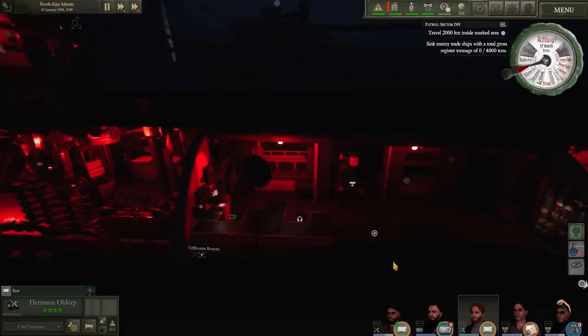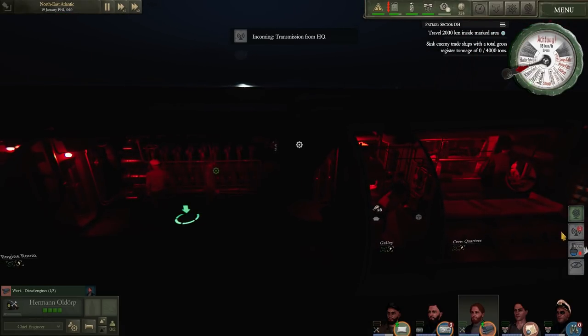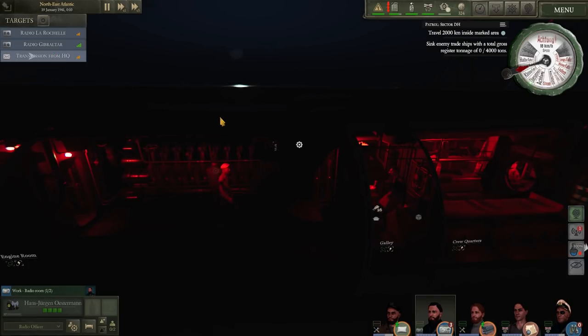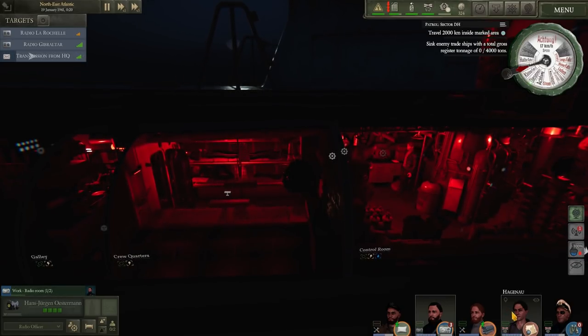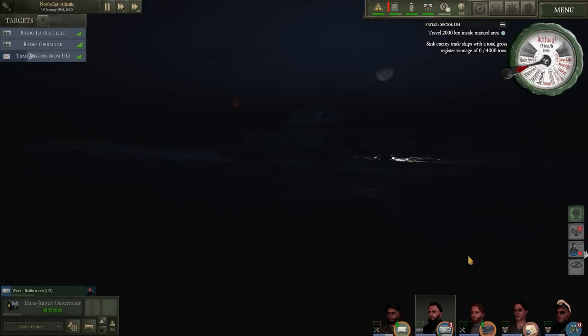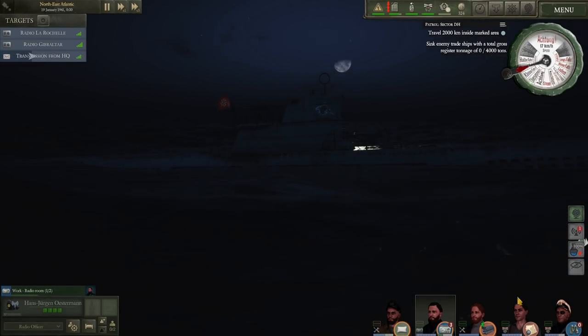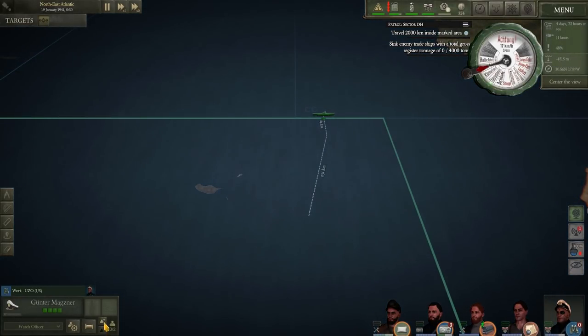The first thing to do is get our radio operator out of bed and get him checking the airwaves for messages - and we do have a message that is in need of decoding. While he's working over the Enigma device, it's a good time to go over the rest of the ship and make sure everything else is in order. It's still night time, we've got some semi-rough seas, and we're going to be encountering more storms, but the ship itself is in pretty good nick.